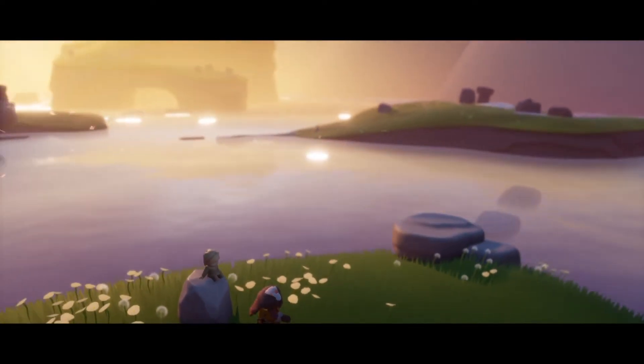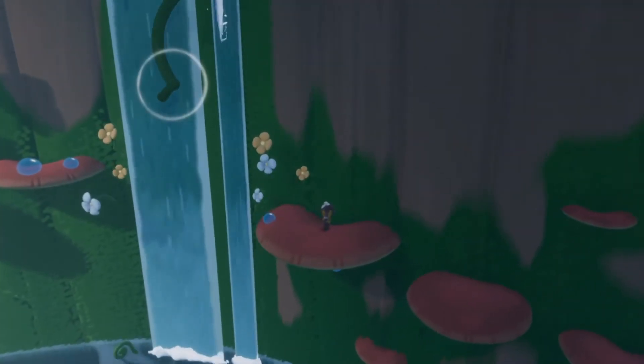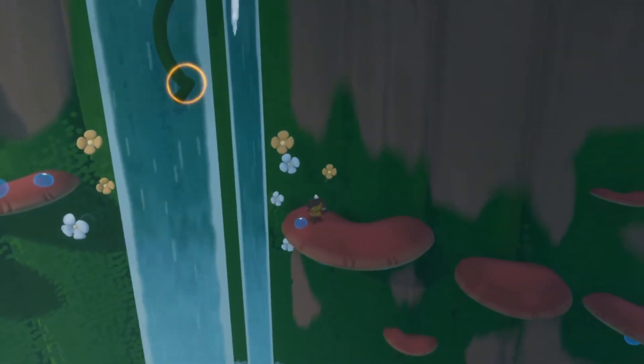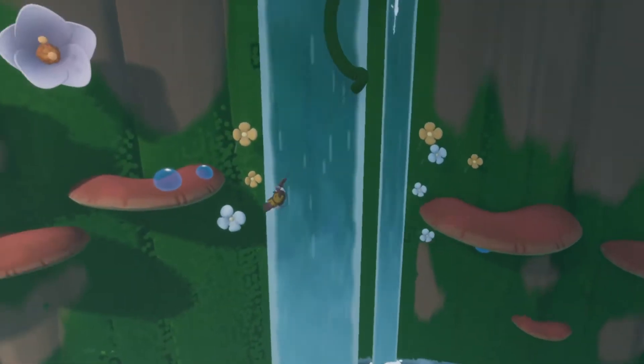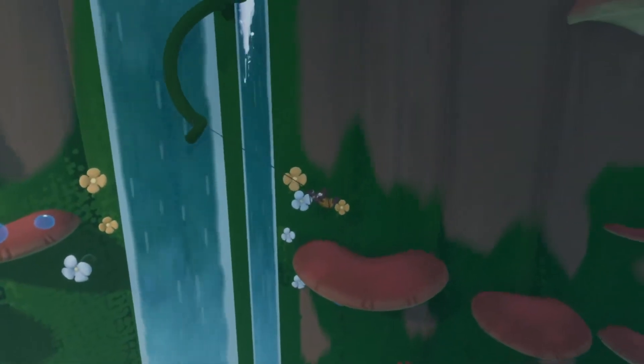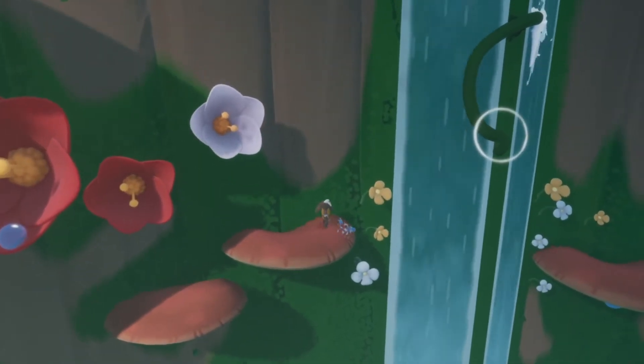Arise has simple graphics to match its simple story. The environments and smattering of creatures have a sculpted look that feels like a balance between polygons and claymation. It's a fairly common look in indie games, but it's no less attractive here. The sunshine really makes the colors pop.